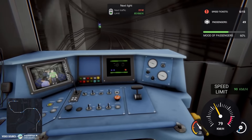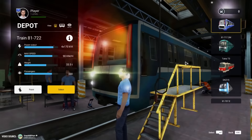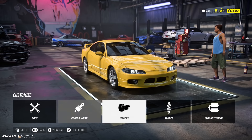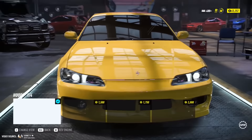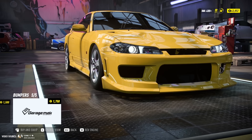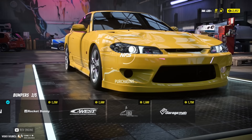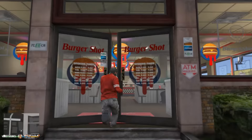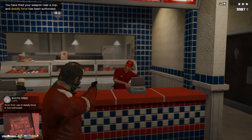In GTA 6, you'll be able to explore the bustling cityscape in a whole new way by hopping on the metro train. Car enthusiasts will also love the extensive car customization options — from flashy paint jobs to performance enhancements, you'll be able to stand out from the crowd. You'll also be able to target easy scores like food trucks, clothing stores, and pawn shops for quick cash, though not all scores are as easy as they seem.